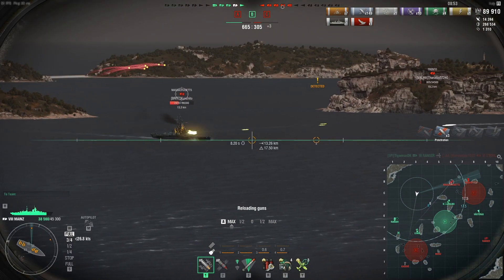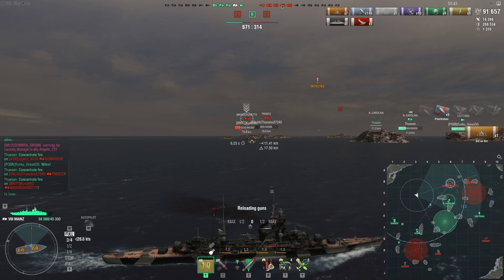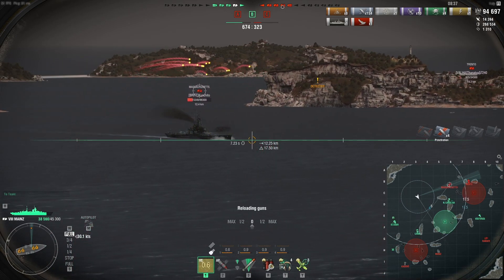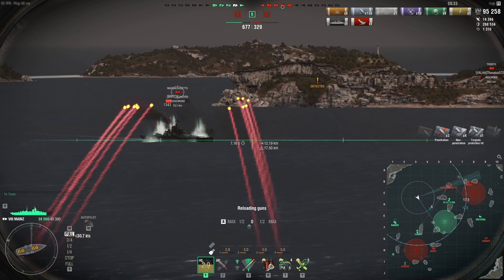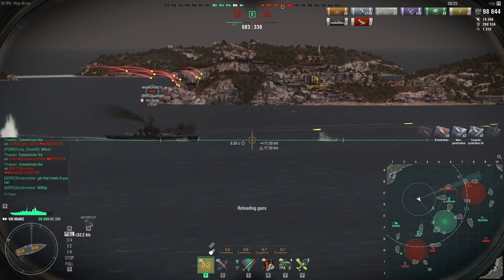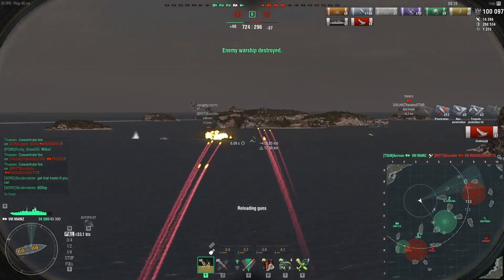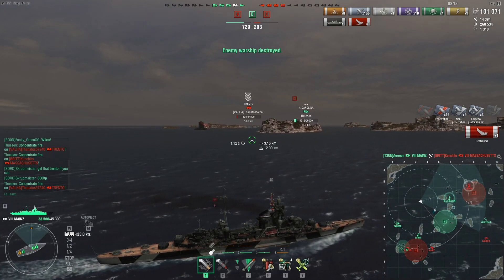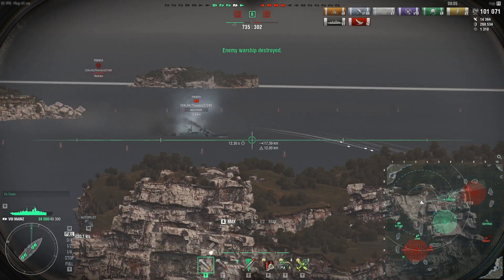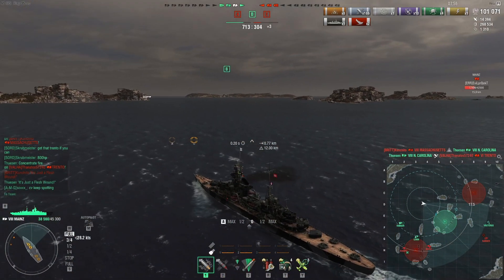Even though that will put me within secondary range, I think it's going to be okay because the more important thing is the ability for me to go towards the C side or the A side depending on which way the match goes. If our North Carolina goes down and the Västerås does not go to C, it might end up being me that has to do it. Being in the middle gives me both choices, whereas choosing one or the other would lock me in. Oh, it's another cruiser relying on smoke — let's see if we can get close enough to take a shot. The NC actually did go down — interesting.